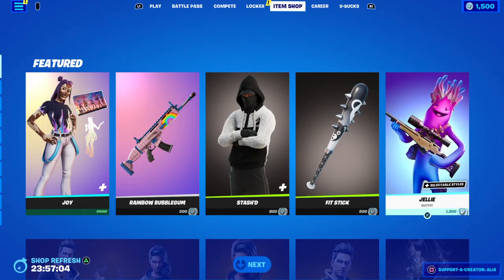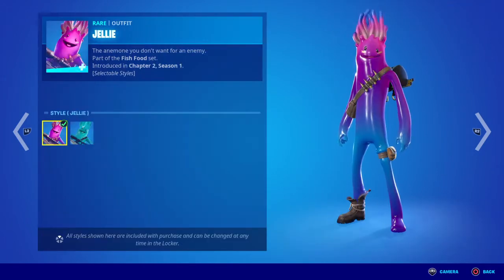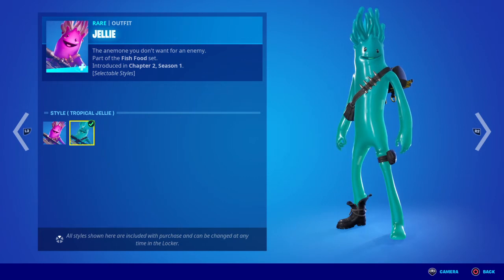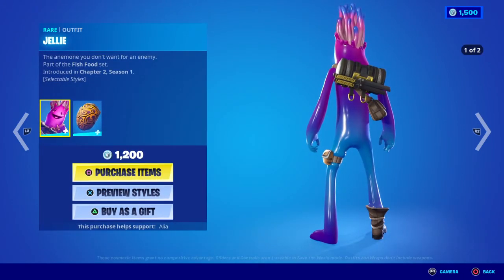Moving on to the return of the Jelly skin — "The anemone you don't want for an enemy." Part of the Fish Food set, first introduced in Chapter 2 Season 1. We have the default Jelly, and then the alternate which is the Tropical Jelly. I still can't figure out which one came out during Chapter 2 Season 7 during the Undercover Summer season last year. I absolutely love this one because it looks like it's been covered in slurp.